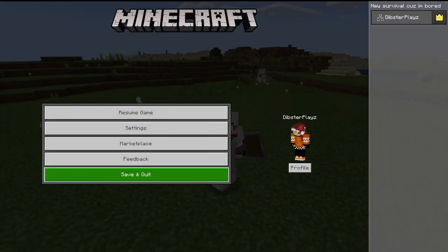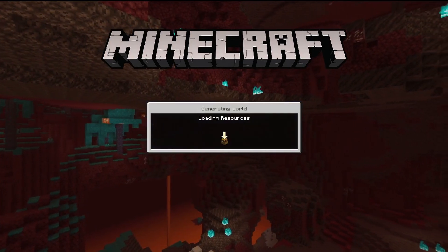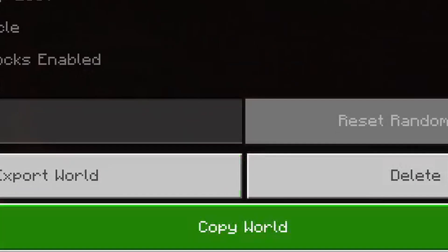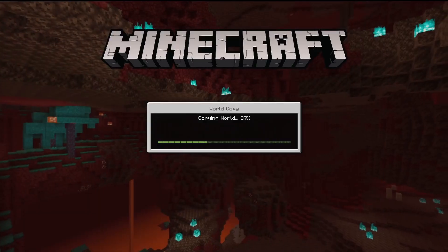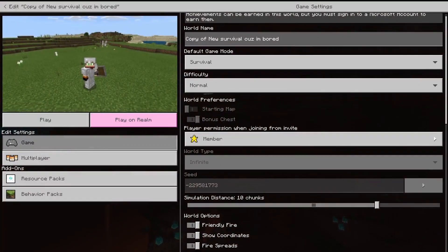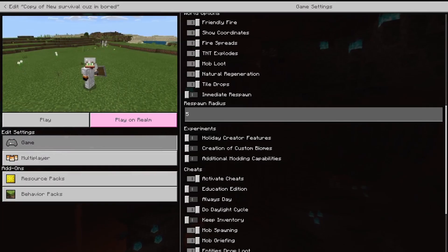So first of all, you want to leave this world. Then you're going to come over here into the edit button and go down here. See where it says copy world — click that. You go into the settings of the copy world, and yes, you will enable cheats on this world, but it's not in the main world, so we're okay.